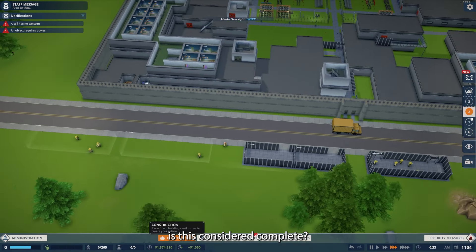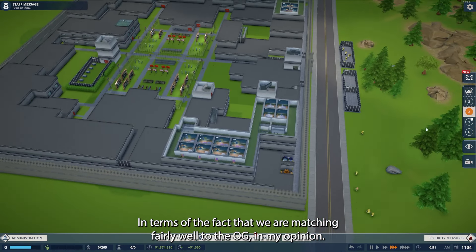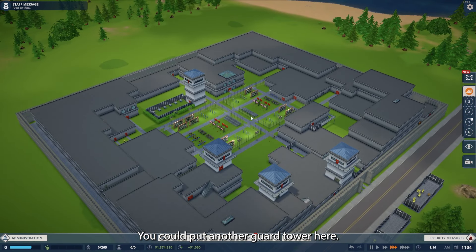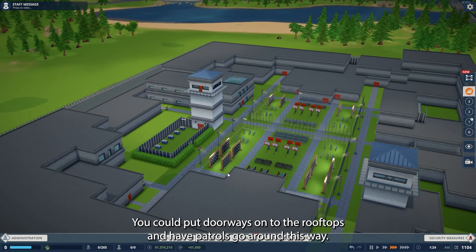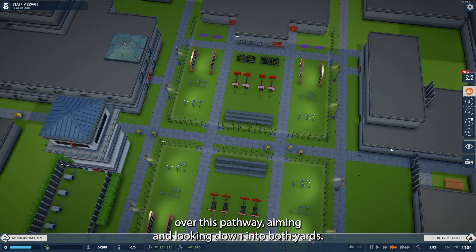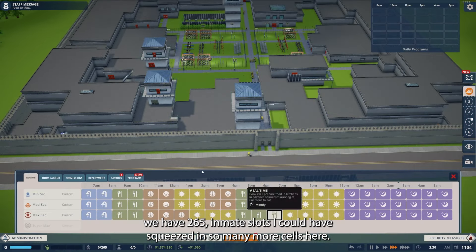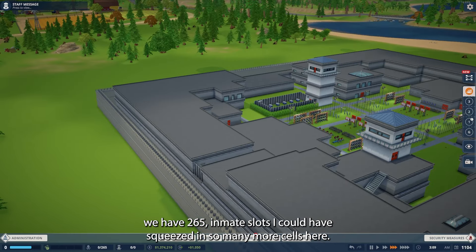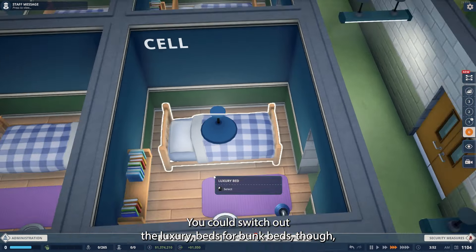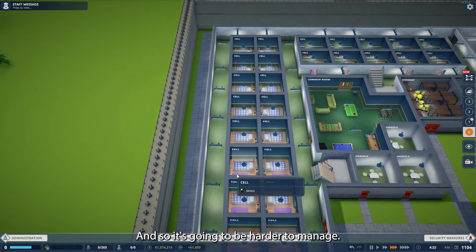Is this considered complete? Possibly yes — in terms of matching fairly well to the OG, in my opinion. You could definitely add more here. You could put another guard tower here; you could put doorways onto the rooftops and have patrols go around this way. If you really wanted, you could have a walkway stretching out over this pathway, aiming and looking down into both yards. We have 265 inmate slots — I could have squeezed in so many more cells. You could switch out the luxury beds for bunk beds, though with rooms so small that can create issues with privacy and make it harder to manage.